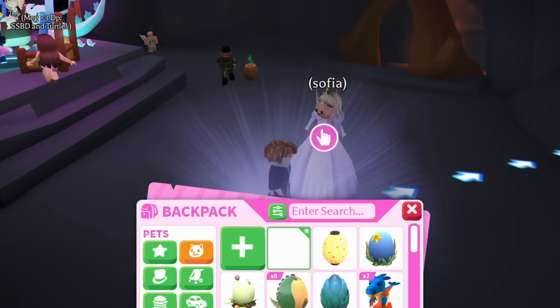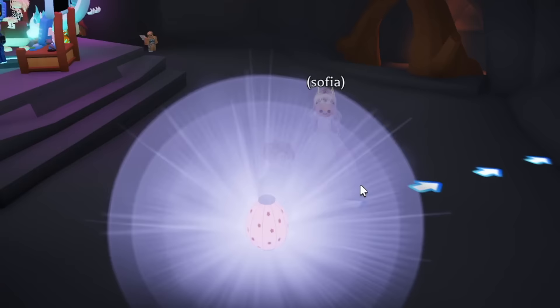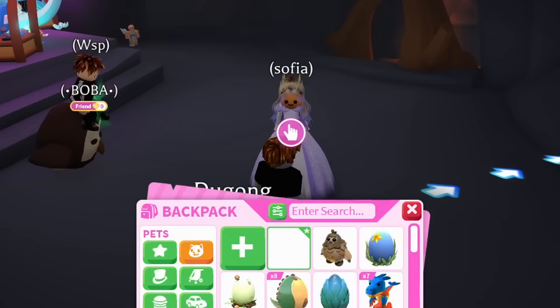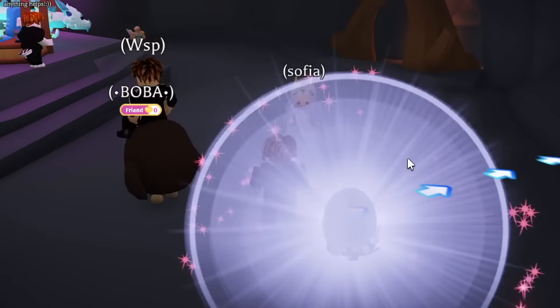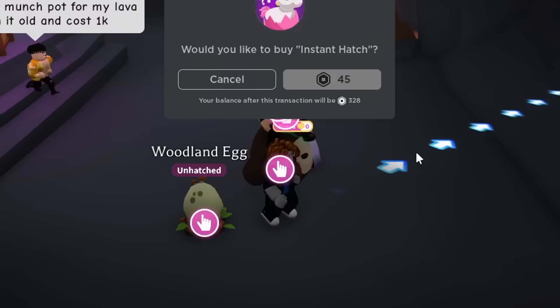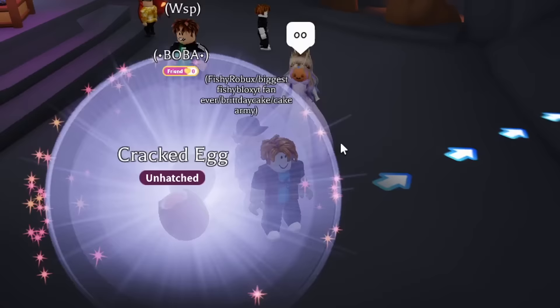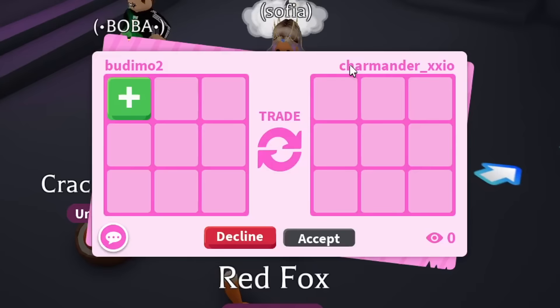We got the sasquatch — already a fail from the first egg. Even if I hatch a legendary I'm gonna give it back to these people I traded with. We got a dugong, a sasquatch, now we have the ocean egg — please don't tell me these are all gonna be fails. Let's hatch this now. Please, one legendary! We got a seahorse — this is so embarrassing. Let's hatch the next one. We got the red fox.